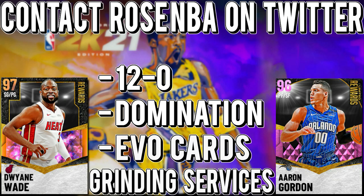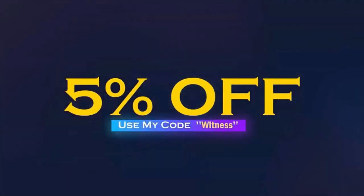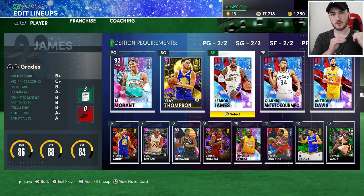If you need to go 12 and 0, complete domination, evo cards, and other grinding services, go contact Rose NBA on Twitter — link will be in the description. If you want cheap and reliable NBA 2K21 MT, go contact safeNBAmt.com and use code 'witness' for a five percent discount.